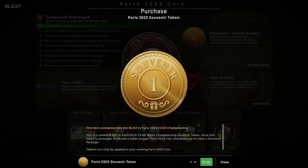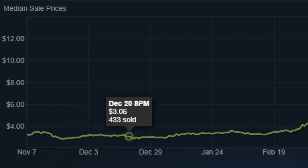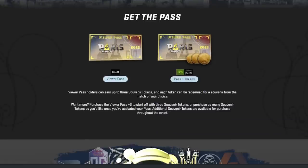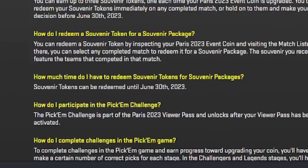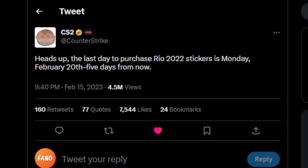Now, if you don't want to play this short-term volatility, you could also decide to save all of your tokens, or do the bulk of your buying of these souvenir packages at the end of the major, or rather during the sale. After the Paris major ends, there will be a sale lasting one to two months, and during that time you're still going to be able to redeem these souvenir tokens. Just because it says June 30th does not mean they will adhere to that date — there will probably be an extra added month, just like they did with Rio and all previous majors with this new token system.